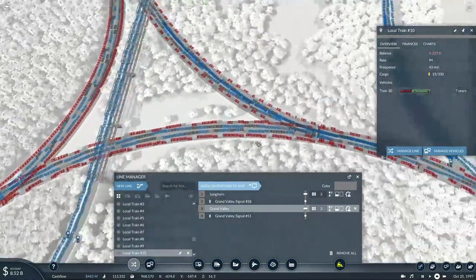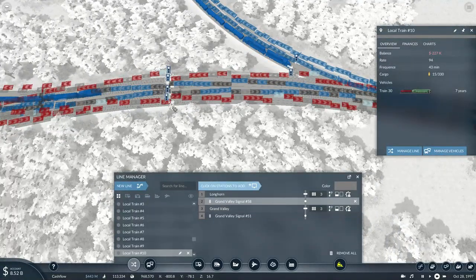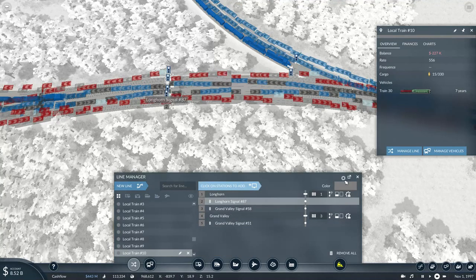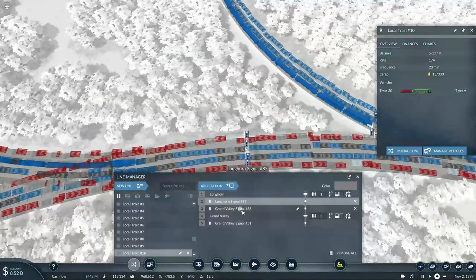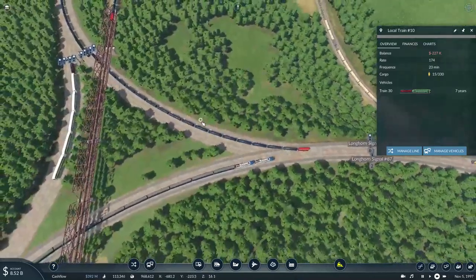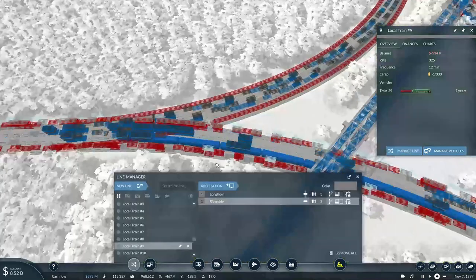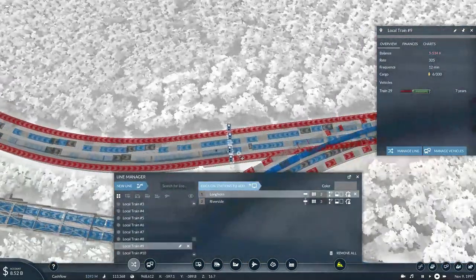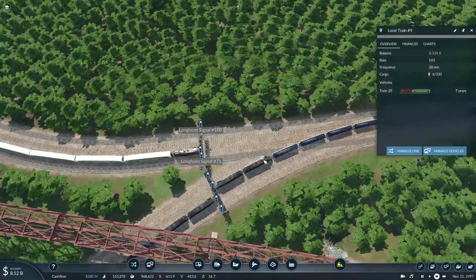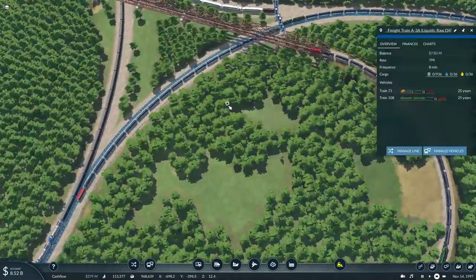From Grand Valley it will basically go through the signal first on the way up, and then take this track on the return of the line. Train nine will follow the same pattern — from Longhorn it will go from this signal, and on Riverside it will go back on this track. Refined oil, raw oil.